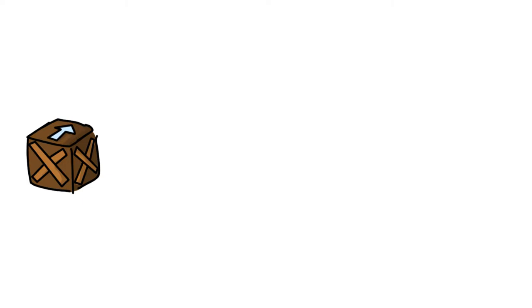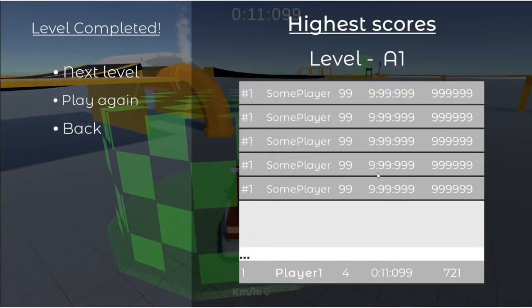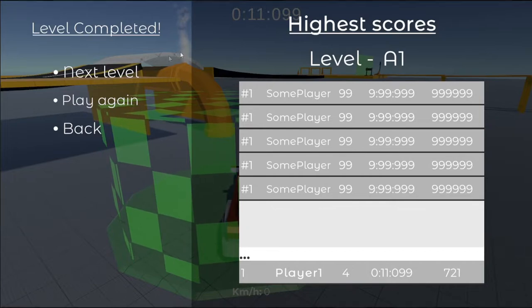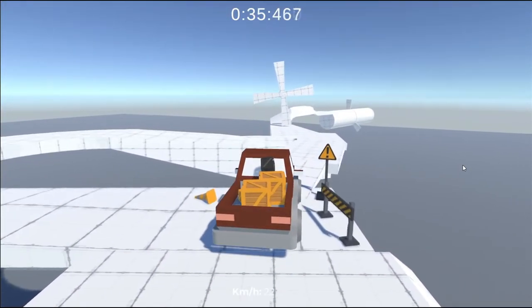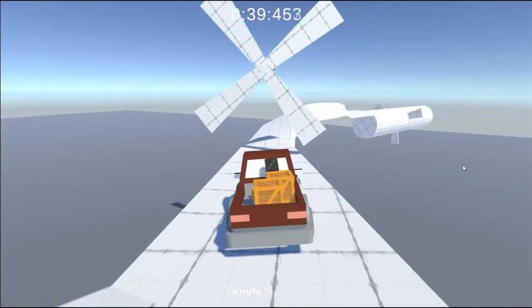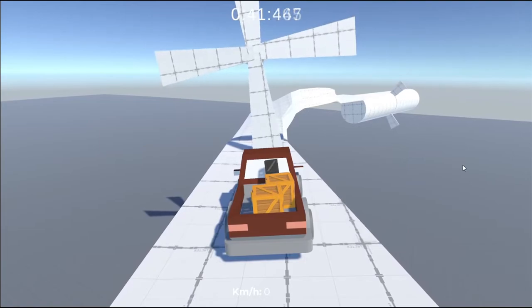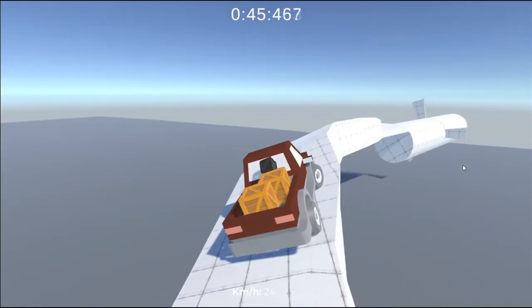The formula used to calculate the score is item count times a constant, divided by time times a multiplier. This means the amount of items you deliver has a greater impact than time. Now with driving, checkpoints, timer, and a goal, we have the skeleton for our game. It's nowhere near completion though — there are still lots of development to do, levels to create, but it's taking shape.